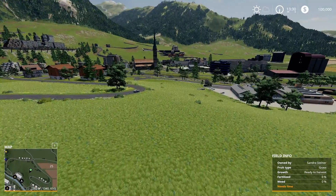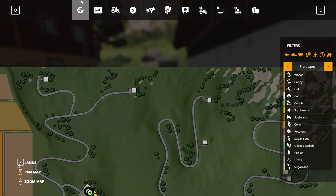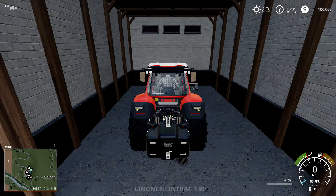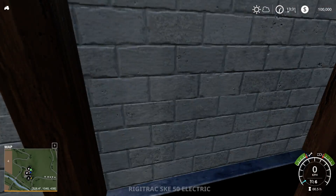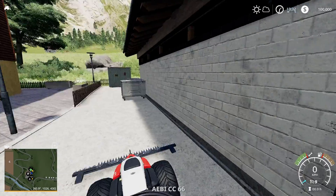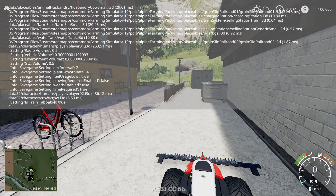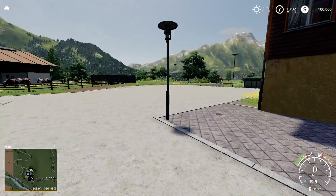The cars obviously work and the trains obviously work too — I had a look at the trains and they do run. I've switched the train tab off just for gameplay because it's fairly annoying when you're scrolling through your vehicles and you get to the train.